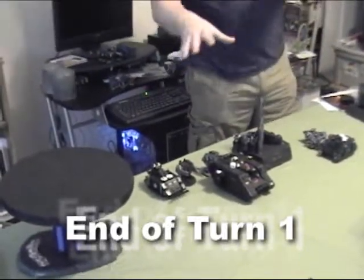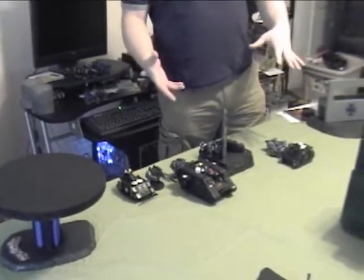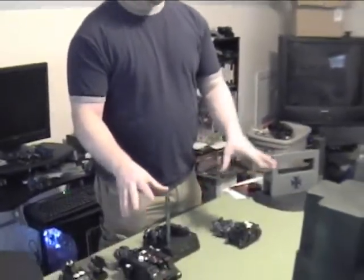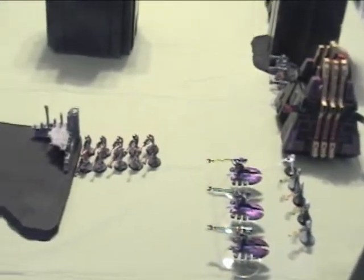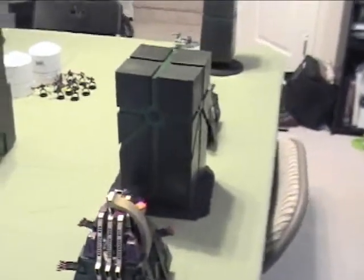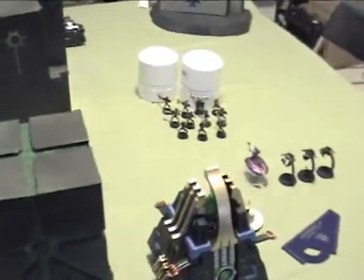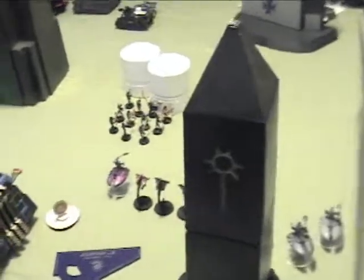Alright, we're at the conclusion of round one. As you can see, this is pretty much a get-to-know-thy-enemy round, because really nothing happened. Nothing was harmed. The Black Templars brought all their forces up in the bottom of the round, but look at the nice spread that the Necrons have — pretty intimidating. Both sides fired a little bit here and there, nothing hit. And now we're going into the top of round two with the Necrons going.